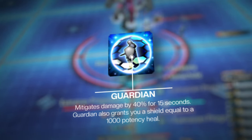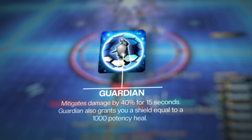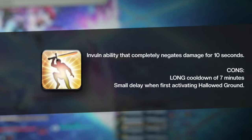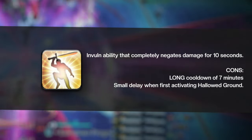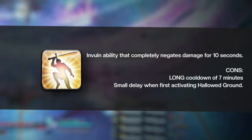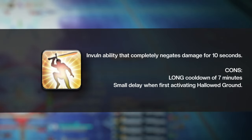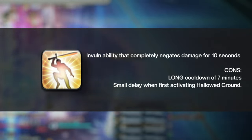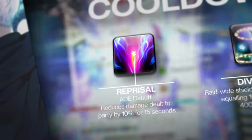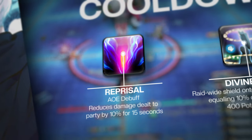At level 92, Sentinel gets an upgrade to Guardian. Guardian mitigates damage by 40% for 15 seconds and also grants you a shield equal to a 1000 potency heal. Hallowed Ground is your invulnerability that completely negates damage for 10 seconds. The downsides are its long cooldown of 7 minutes and a very small delay when first activating it. Because of this delay, use it slightly earlier than needed, or stop your GCD entirely to correctly time Hallowed Ground for tank busters that last more than a few seconds. Reprisal is an AoE debuff that places a debuff on enemies within its radius, reducing the damage they deal to the party by 10% for 15 seconds.